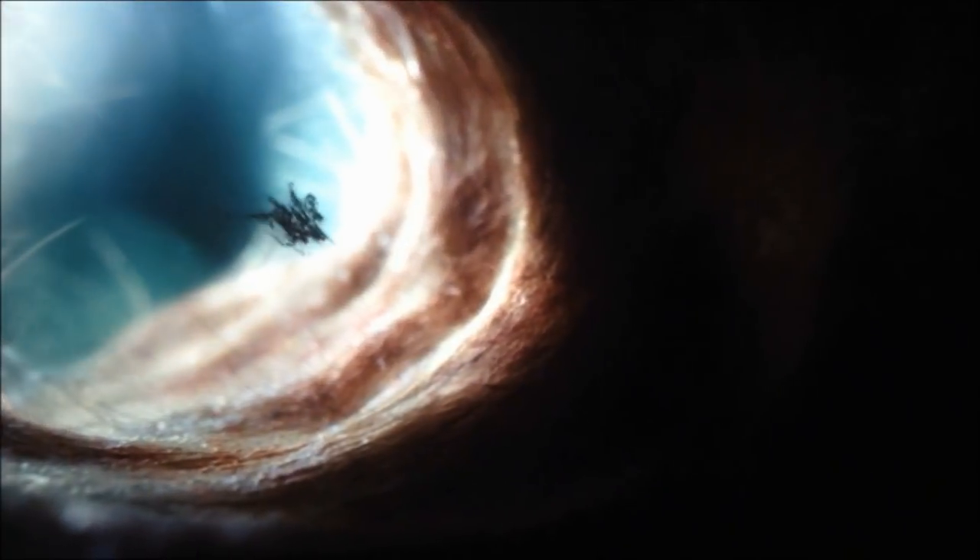The egg sac is able to sense the proximity of potential hosts, spewing a cloud of microscopic spores, or motes, into the air. The microscopic, dust-like spores group together, instinctively entering the host's body via facial openings such as the nose or ear. The motes then plunge a feeding tube into the host's skin, injecting eggs into the body and causing the gestation process to begin.